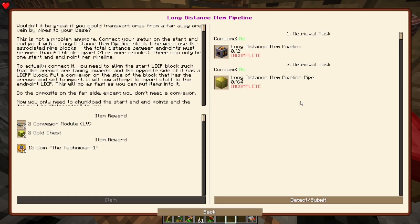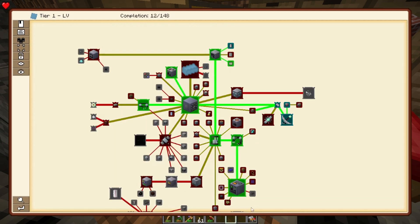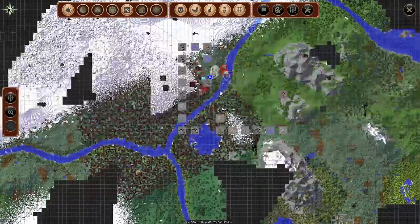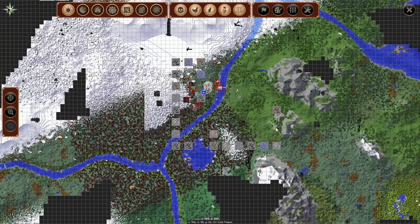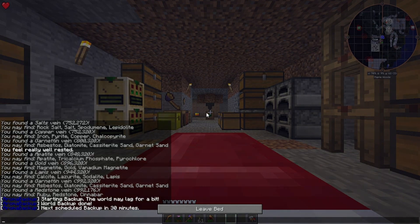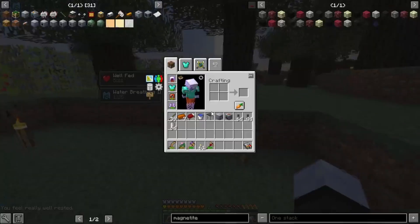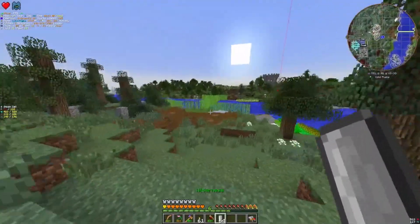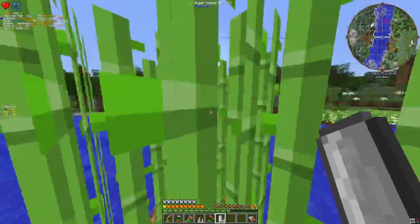Long distance item pipeline — these are interesting but I'm not going to use them yet. Let's go test out our miner. I kind of had a whoopsie when I updated and none of my ore veins copied over, so I've been trying to go around and find them. We're going to go to this redstone one over here. I have a stack and three quarters of pipes, so that should be more than we need. I forgot a couple things — a wrench, a screwdriver I might need, and a chest.